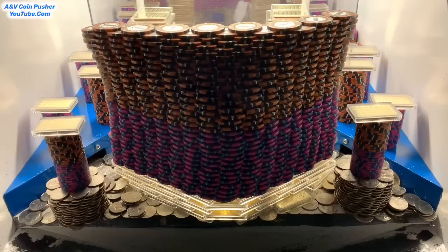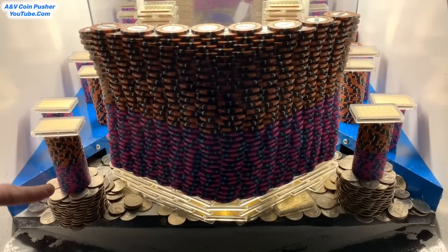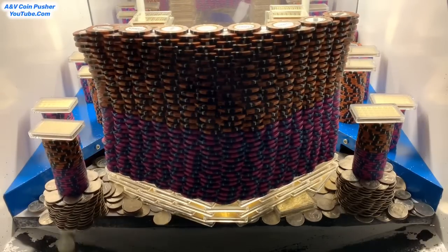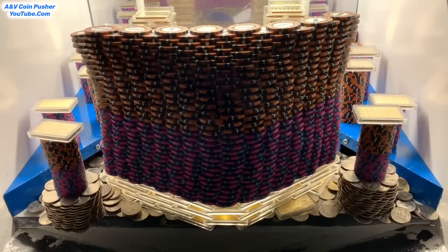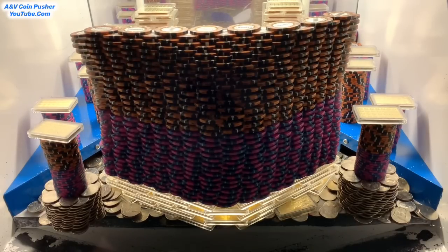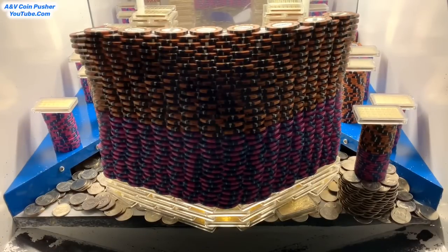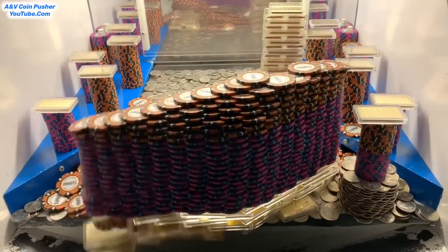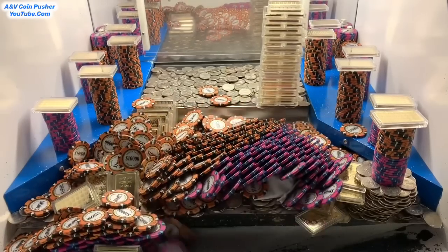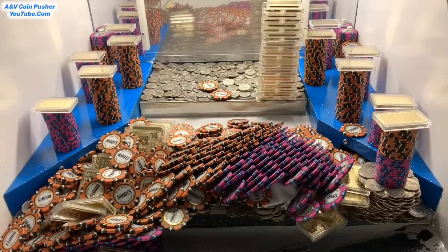Oh yeah, look at that one on the left — that's a win! That ginormous wall is moving good also, pushing incredibly well today. About to get a gold bar on that right hand side — oh yeah nice, we got that quarter tower. That one had a bunch of five and ten thousand dollar chips. Oh yeah nice, we got that wall to crash down also and that loot chute's piled up, let me get it unclogged real quick.